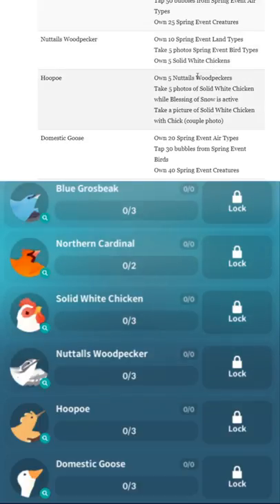Hoppo — not to be confused with the Pokémon. Own 5 Nuttall's Woodpeckers. Take 5 photos of Solid White Chicken while Blessing of Snow is active. Take a picture of Solid White Chicken with Chick — a couple photo.